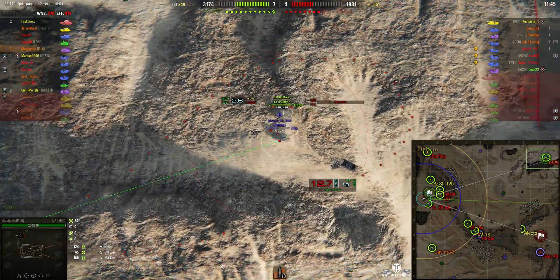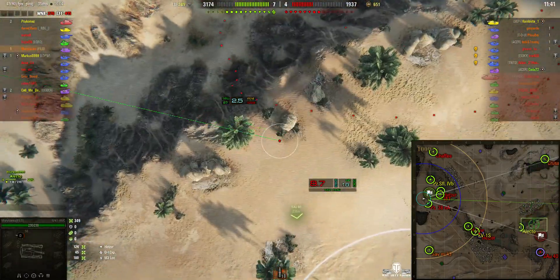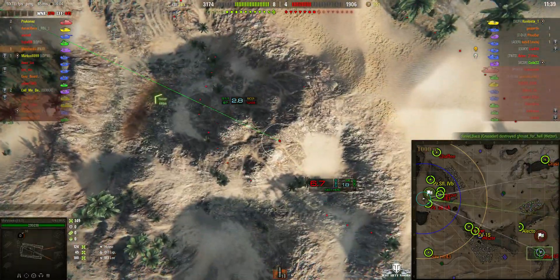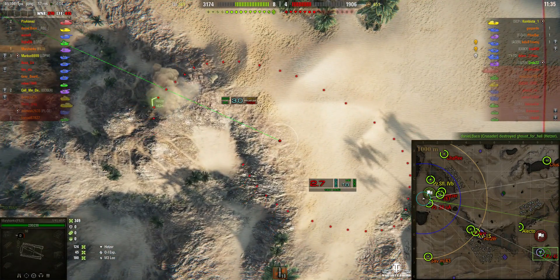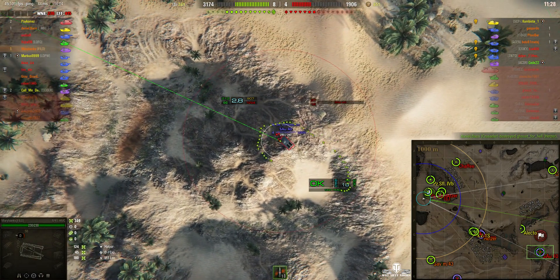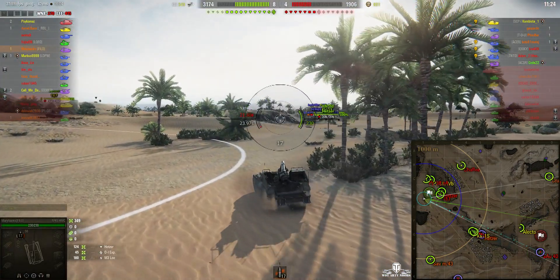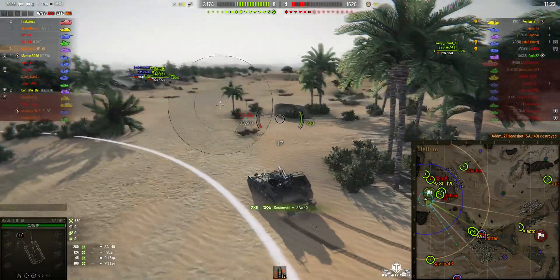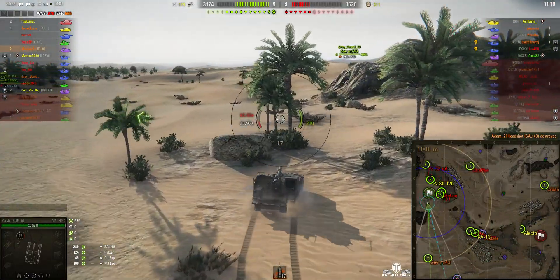There's the other Hetzer on the enemy team, and that Crusader's doing a circle of death around him. Now there's an SAU-40 — that French tank destroyer. He's gone unsighted, the Electo's hunting him. There he is, up on top of that mound. Mary's fired. Round's out — she got him! 280 hit points, he's gone, he's toast. Good shot, Mary.